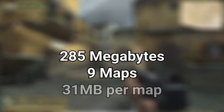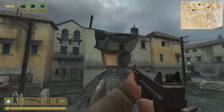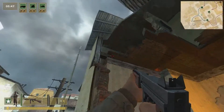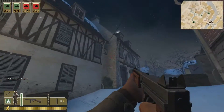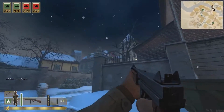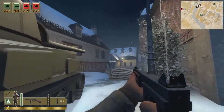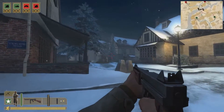Day of Defeat Source comes in at about 285 megabytes over 9 maps. The largest is DoD Jagged at 43 megabytes, with holes being blown into a lot of buildings — a lot of time and effort went into those holes. The smallest is DoD Komar at 18 megabytes, a much more simple map with no intricate holes, and notably a lot simpler in its detail.